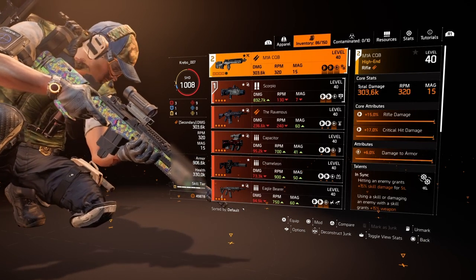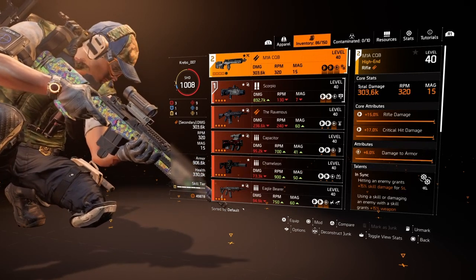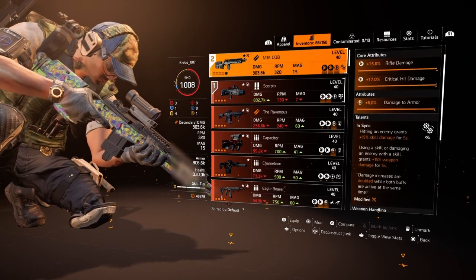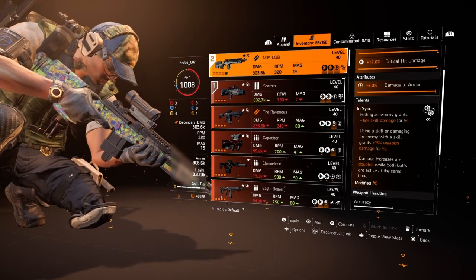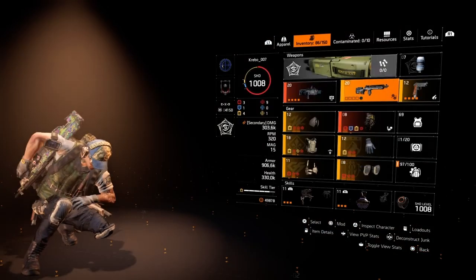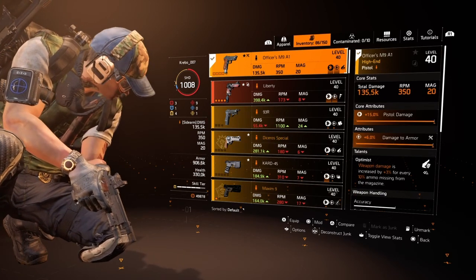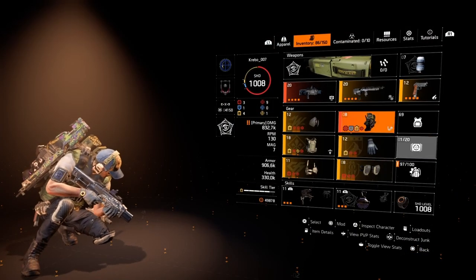I'm using the M1A CQB — not the standard M1A. I was using the M1A with Boomerang on it, but I found one with max rifle damage, max crit damage, and damage to armor, so I decided to roll In Sync on it instead because I'm already using a turret and I can get a lot more out of In Sync than Boomerang. As for the pistol, I could benefit from using one with In Sync on it, but I'm too lazy to farm that — so I just use the same pistol you'll find in about 80% of my builds.